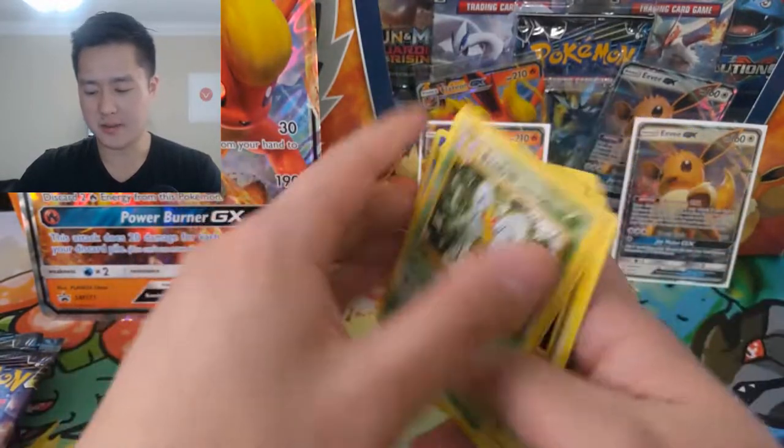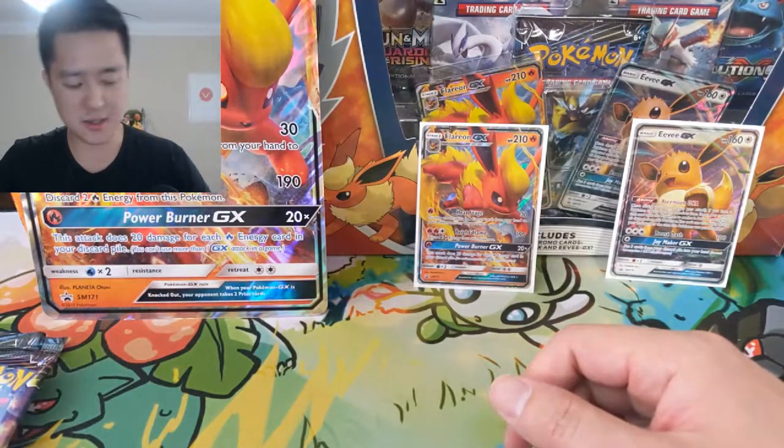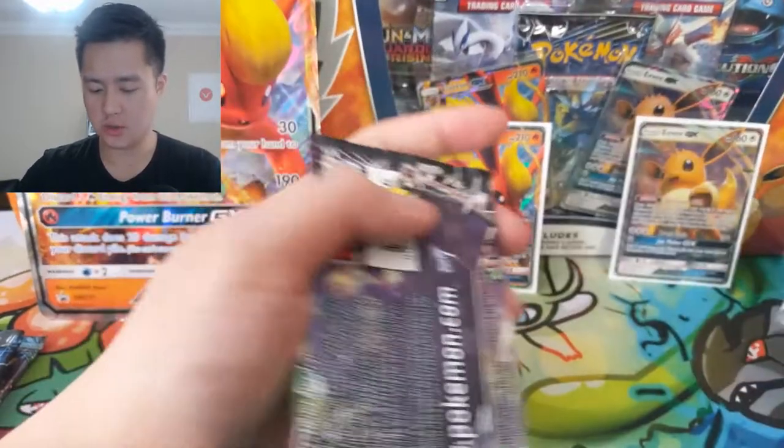Even in the base set, Beedrill looked pretty cool, but then you read its attacks and it's like, oh yeah, that's not that good. All right, Celestial Storm — we got a Dragonite.